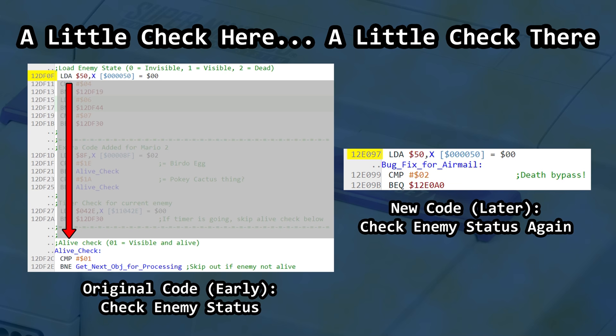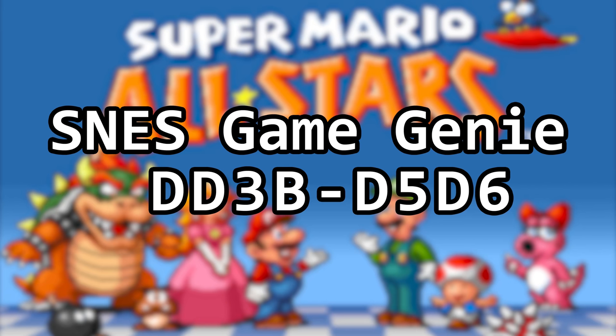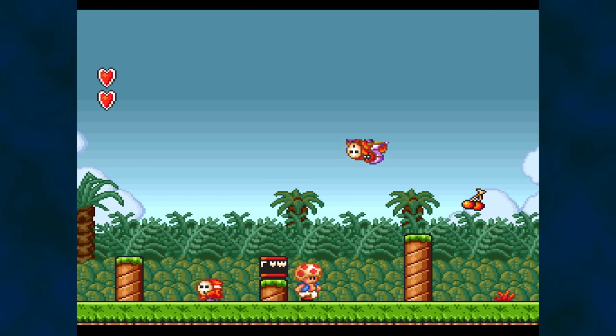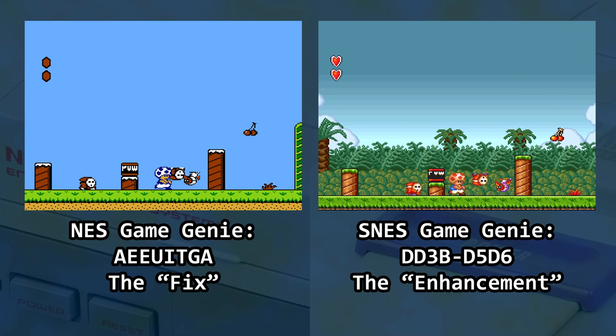Interesting thing about this new code: we can use a Game Genie to ignore this death check by telling it to just call the damage subroutine no matter what — basically reverting the logic to the NES version. The result? The glitch now appears in All Stars. So we now have a way to fix the problem in the game for the NES, or add it to the game on the SNES.